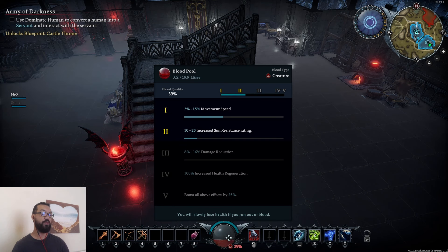One last thing — you get this blood pool with different blood types. I currently have blood quality 39% and it's a tier two, so I get increased movement speed and increased sun resistance. Which is a nice thing to touch upon — because when it is daytime, because we are vampires, the sun does kill you. You need to make sure you're moving in and out of shade and cover, or have some sun resistance. But really what you should be doing is farming and hunting during the night like a proper vampire, then during the day come back to your base, craft some stuff, and do base work so you're not dodging mobs and the sun at the same time.